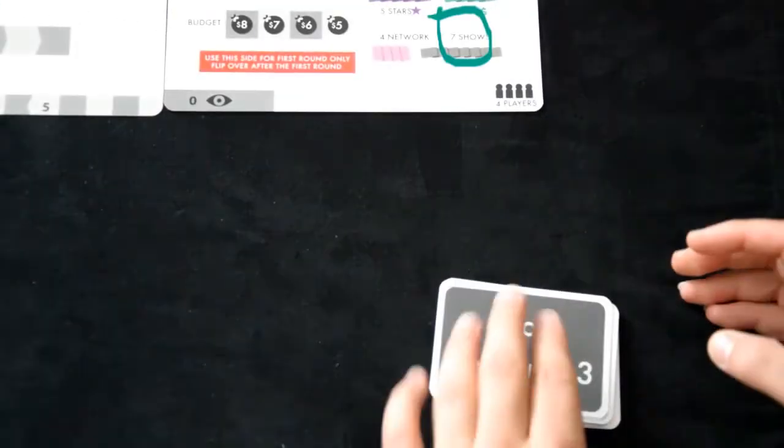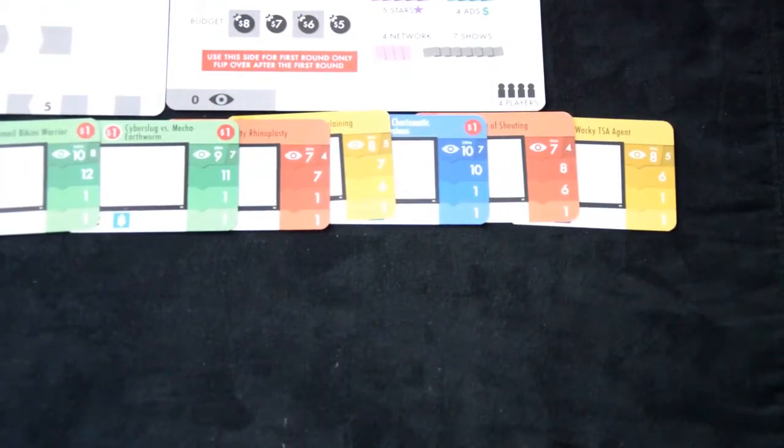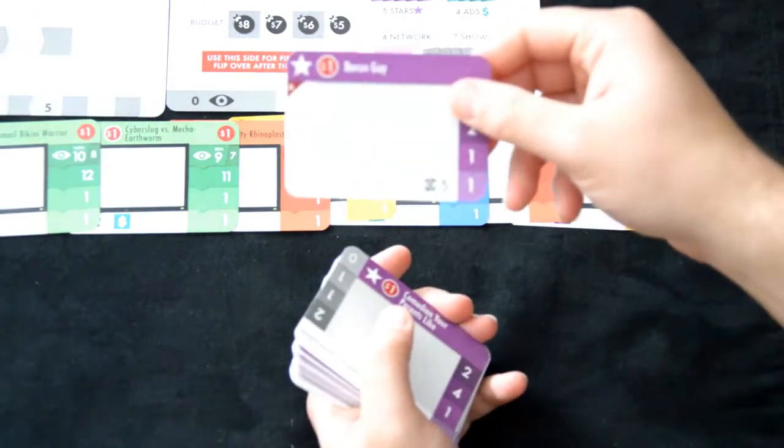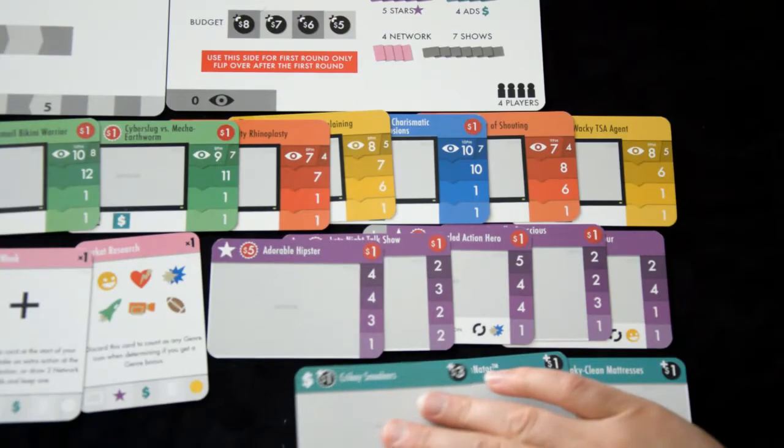You'll repeat the season shuffle every new season. Shuffle and place the remaining listed cards on the score 0 card. Keep in mind, if you aren't playing with advanced rules, remove the advanced cards listed on star cards and network cards.